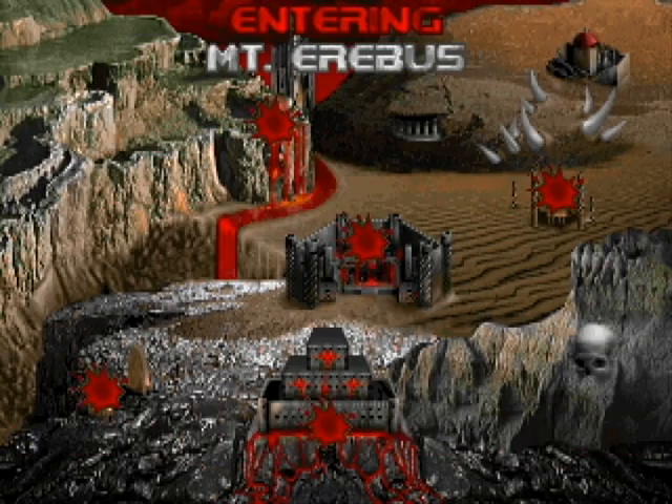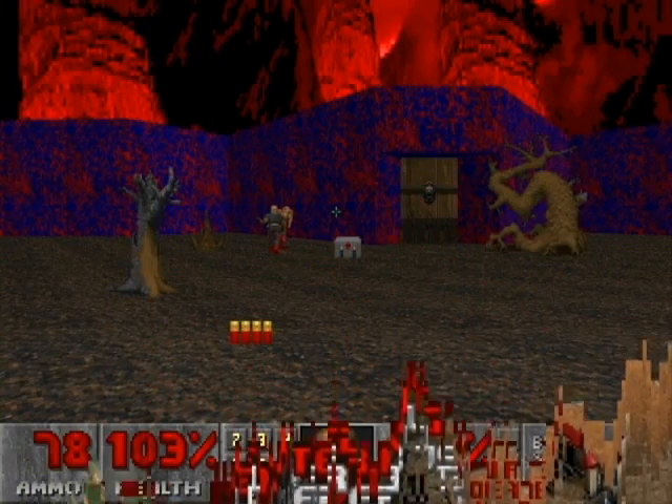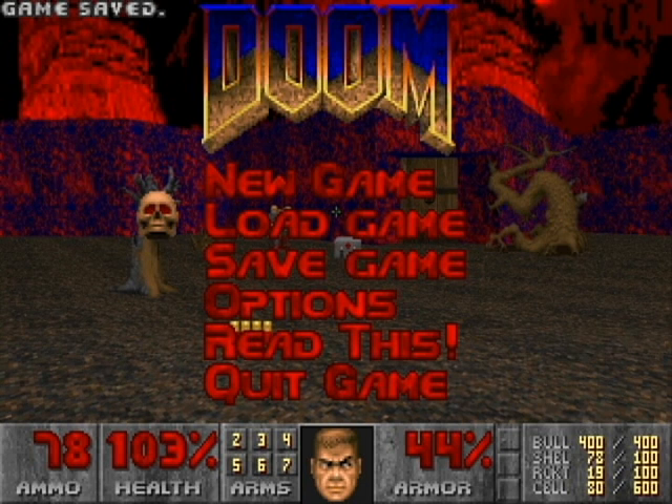We'll just move on to the next map, which is by far my favorite map in Ultimate Doom: Episode 3, map 6, Mount Erebus — or Erebus. I don't know what it's properly called.